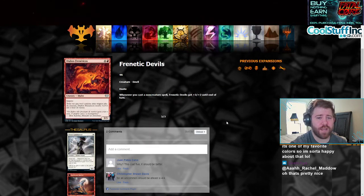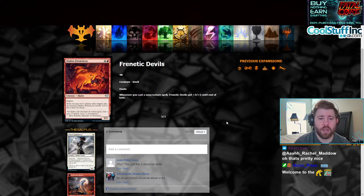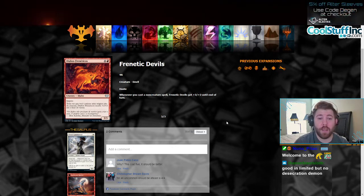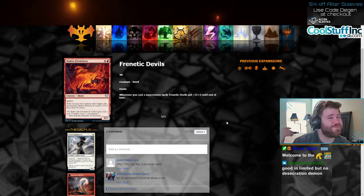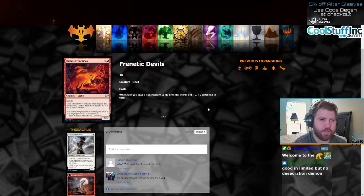Moving on to Frenetic Devils, a corner red for 5 mana hasty 3/3. Whenever you cast a non-creature spell, Frenetic Devils gets +2/+2 until end of turn. Now this would be really good if it was like 3 mana and had flying or something, but this thing is 5 mana.